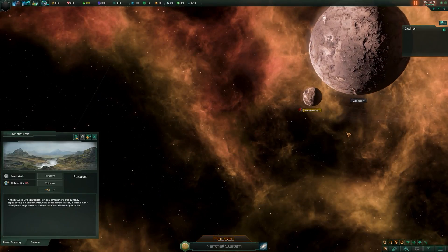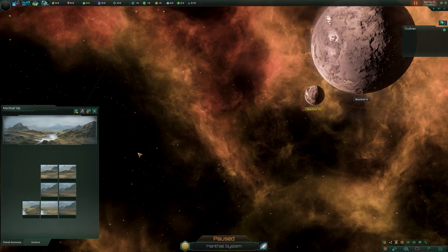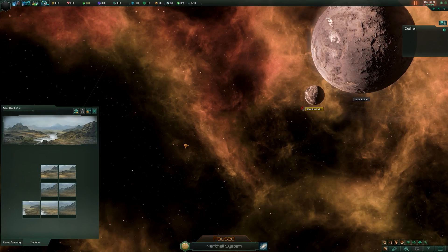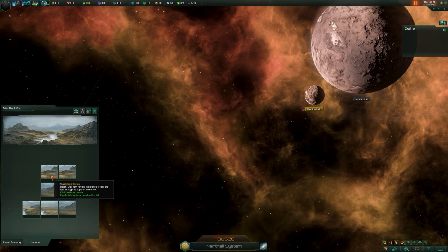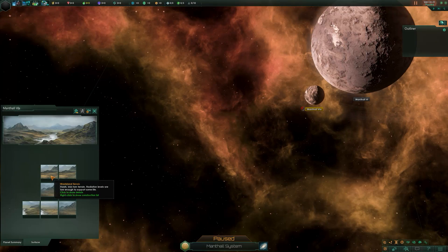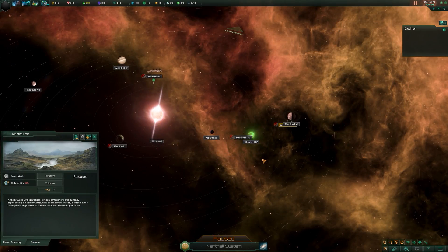You may find tomb worlds across the galaxy, and sometimes on the surface you'll find structures left behind from the empire that existed there beforehand. This one is blank because it's one I've created. That's the cool little thing about tomb worlds.